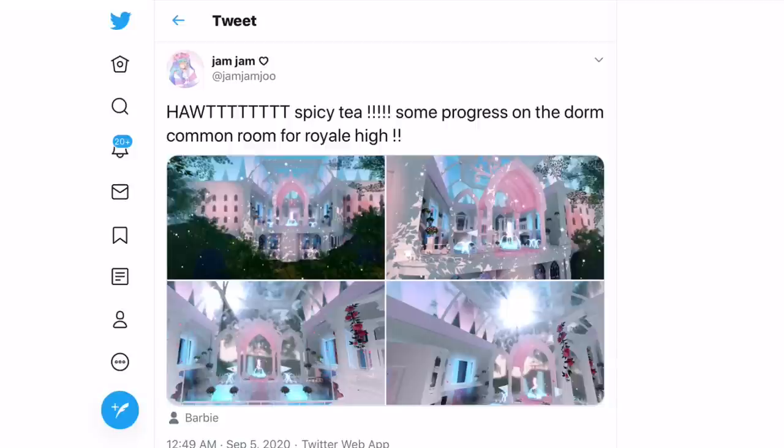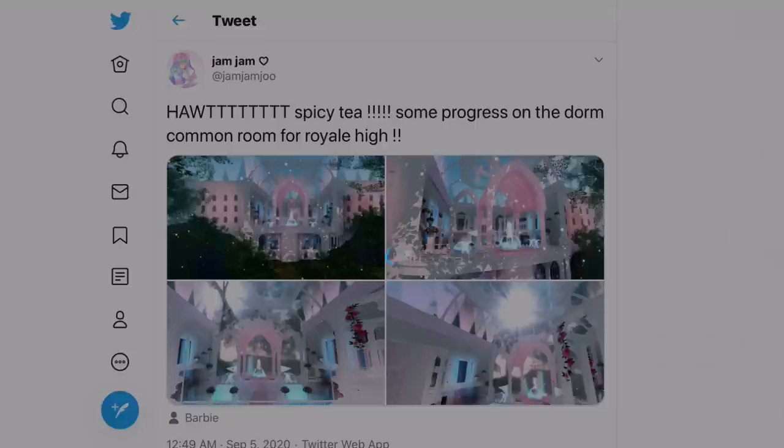First of all, if we go and look at this tweet that was made by Jamjamju, who is the person that actually created the common room, you can see this tweet says 'Hot spicy tea — some progress on the dorm common room for Royale High.' And if we look at this, you can first of all see the outside area, and look at how beautiful this is — it looks so gorgeous from this outside view.